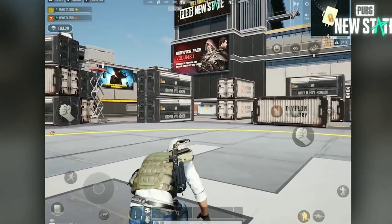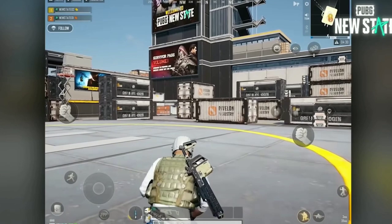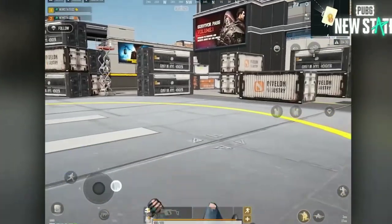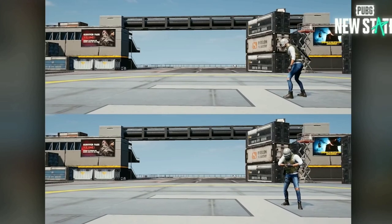One of our newest mechanisms in PUBG New State is the roll. You can roll forward, left and right, as well as backwards. The more stamina you have, the further you can go in one roll.